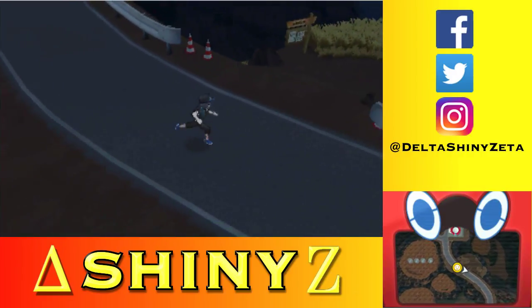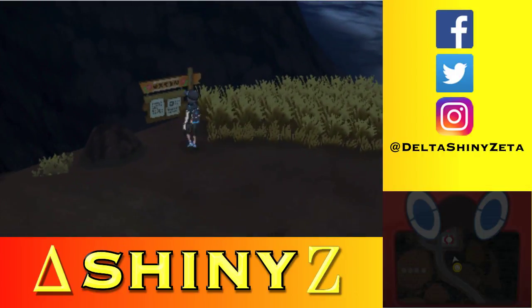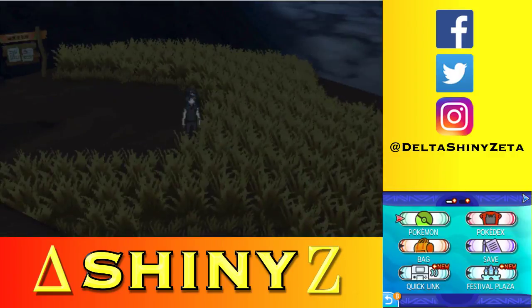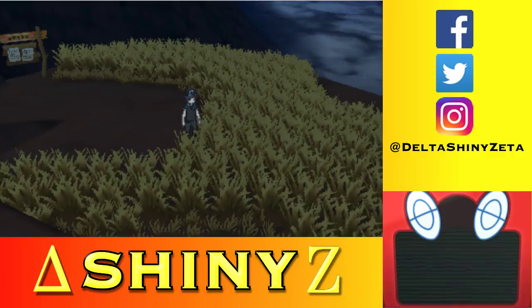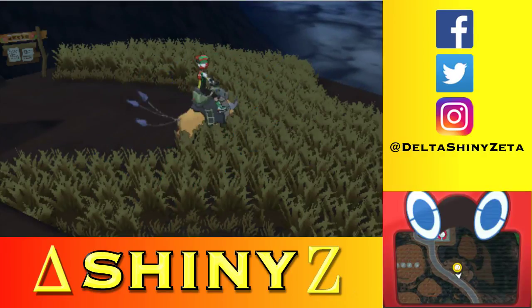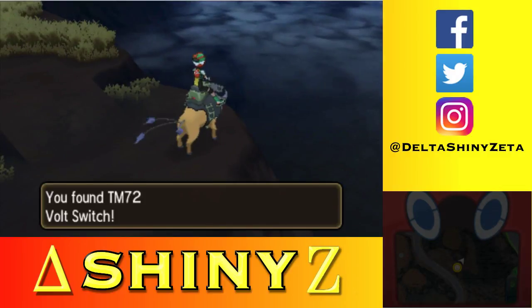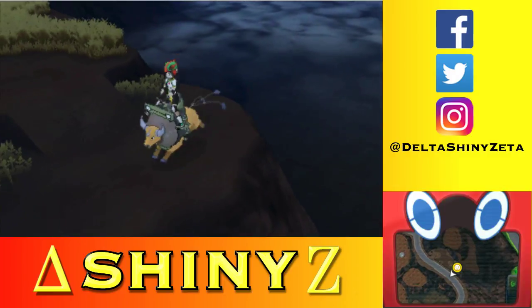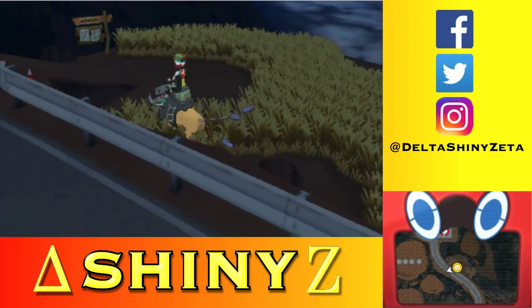I haven't gone down this mountain yet, which means there might actually be items here. I'm going to use a super repel. Look at that — TM72 Volt Switch! That's the electric equivalent of U-Turn: 70 power, physical, and you basically switch Pokemon as soon as you use it.